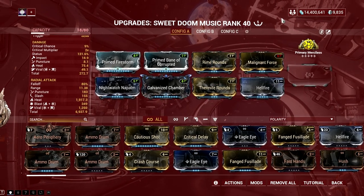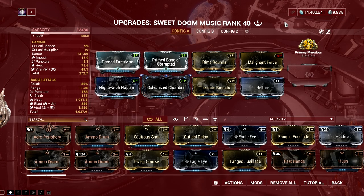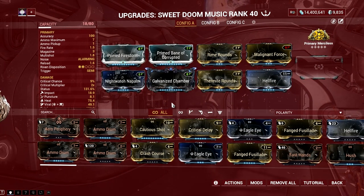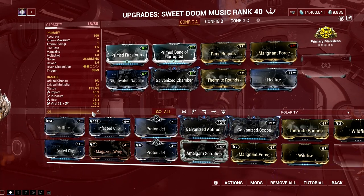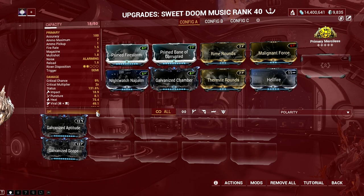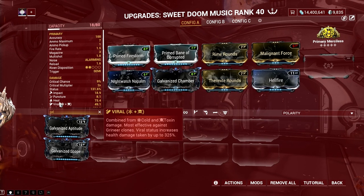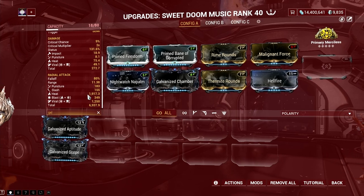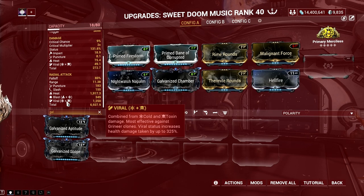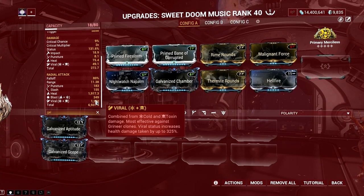Here's the build I'm using for the Kuva Ogris. It's just about being the first weapon for the heat inherit mechanic, but mind you, once primary merciless damage stacks kick in, it can also kill enemies. Why no galvanized status mods? It does not work on AoE, so why bother? Also, you must see to it that heat is dominant in the damage distribution, which is why I chose to have more heat mods compared to Viral. Why is there Viral on the damage? To give more damage buff to each burn, since Viral has a somewhat direct damage buff to health which makes the burn ticks bigger.